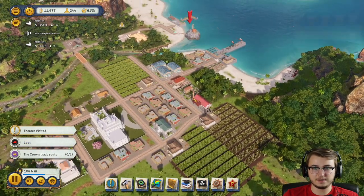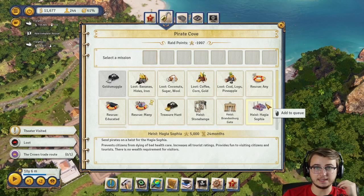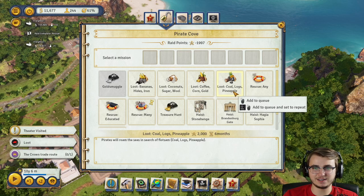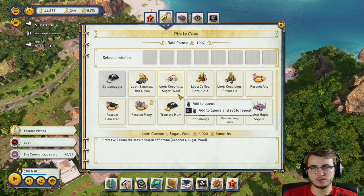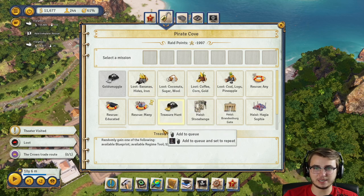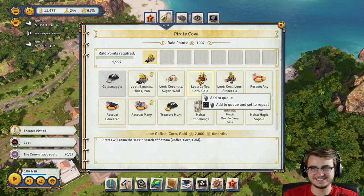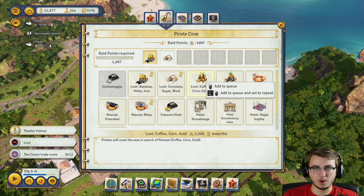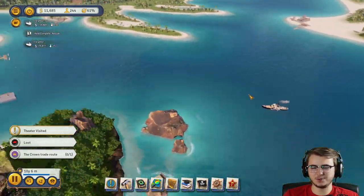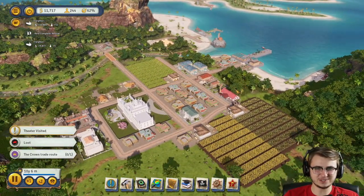Complete the loot raid, open the raid screen. We don't really need a whole lot of anything — coal would be nice, coffee, we have corn and sugar. The problem is we have all of this stuff, we don't have bananas. Let's just do all of them — we can queue up all of them! That's all set up. Also the background music is just chef's kiss. It should be royalty free — the settings say 'play stream safe music', meaning royalty free. We should be good, I hope.